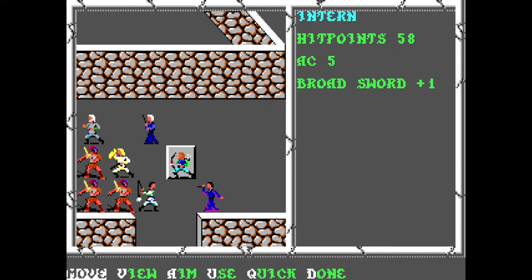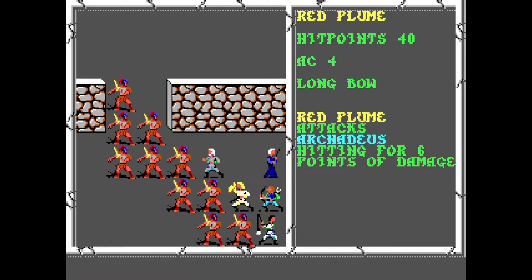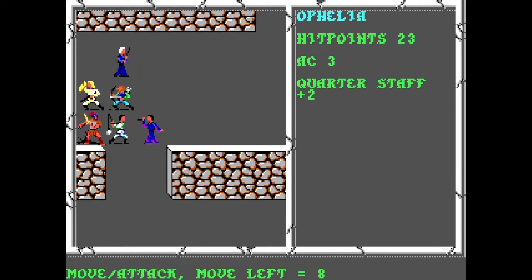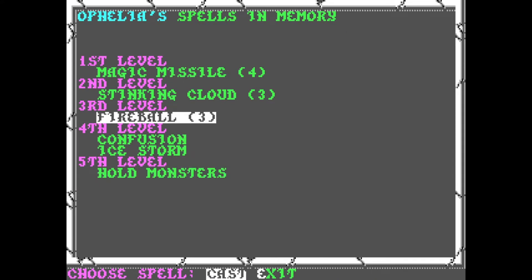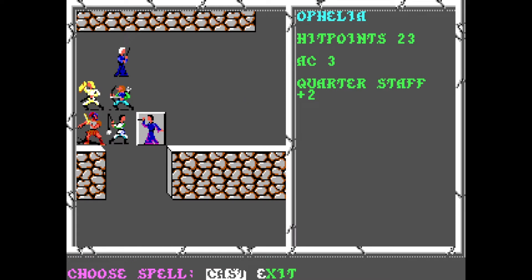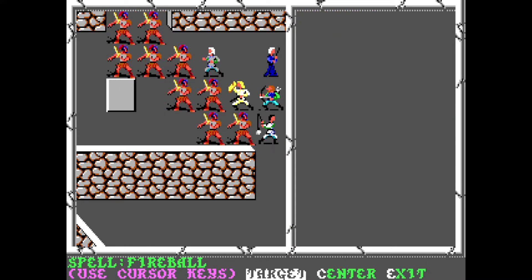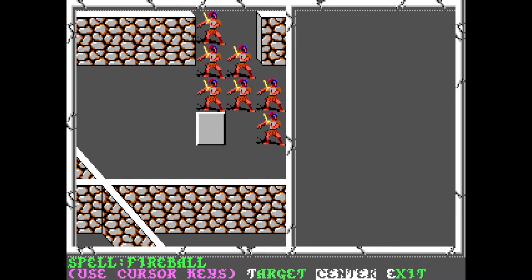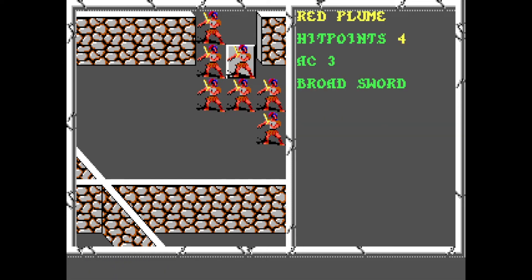40 hit points — that's quite a bit of hit points. I feel like I've got to step up and cast a spell. I guess we'll do Fireball. I mean, I don't necessarily want to, but... this is going to work. Boom. That drops a nice chunk of hit points off of him.